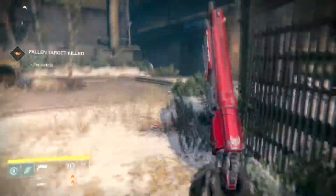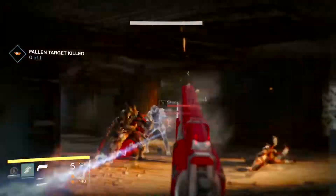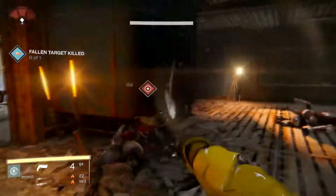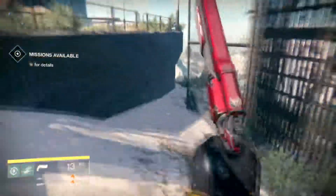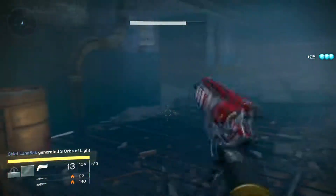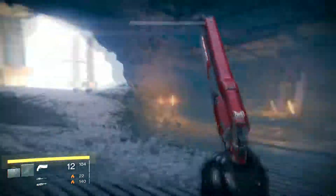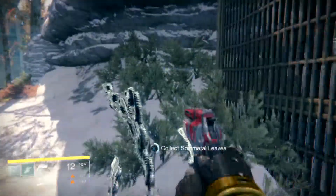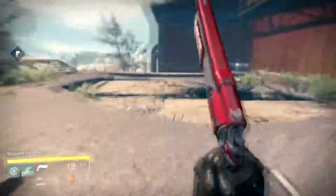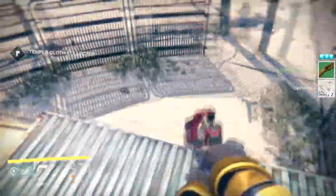Spin metal can be used for turning in to the vanguard quartermaster, which is fantastic if you don't want to play crucible. If you want to take a moment to let the loop reset, pick up a bounty where you have to kill something, come in and get your patrol done, then come back out and begin your loop again. You can turn those spin metals into the quartermaster for reputation and marks.